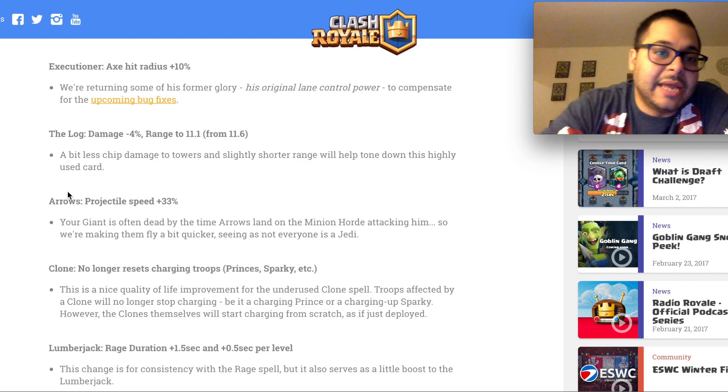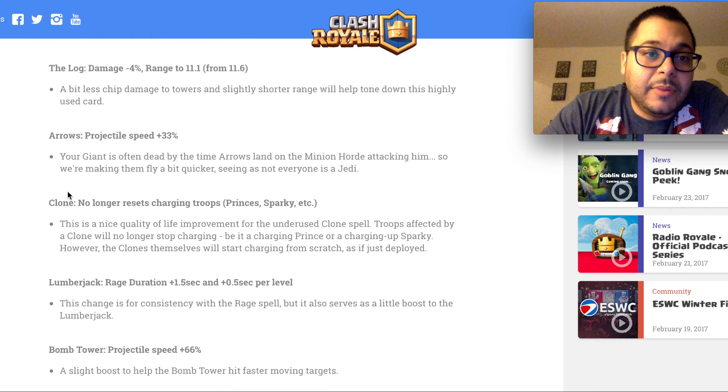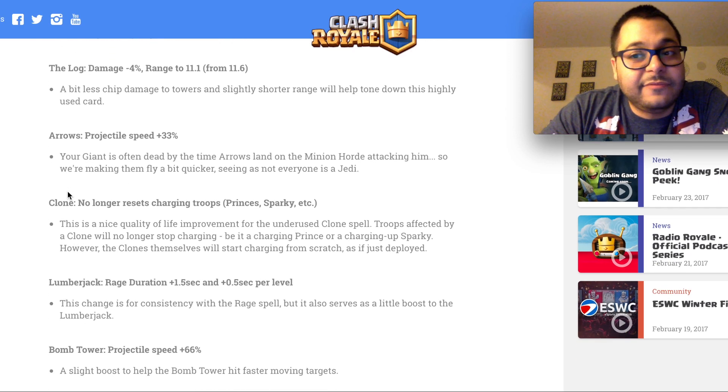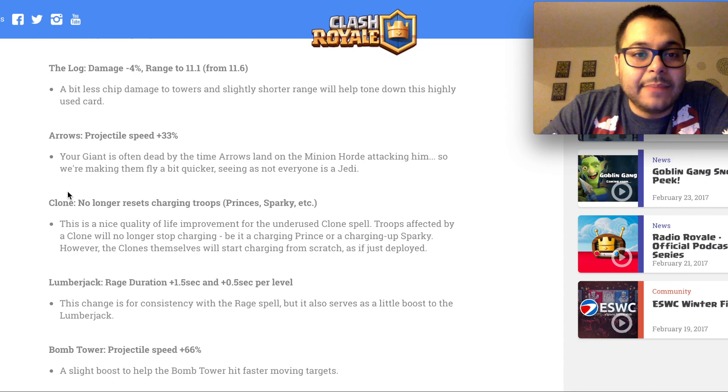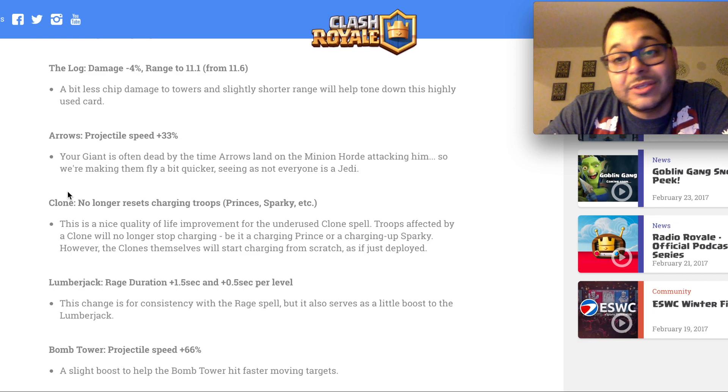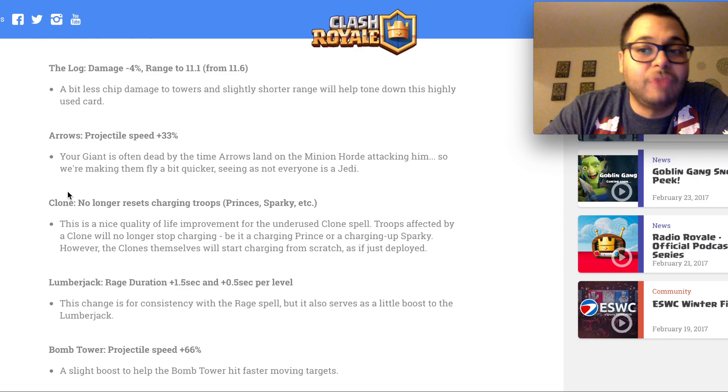The next card getting nerfed is the Log — bit of a surprise, however it's a very popular card so I do understand. The damage is going down by 4%, with the range going from 11.6 to 11.1. So it's a bit less chip damage to towers and slightly shorter range, which will help tone down this highly used card. It's still going to be used a lot — the elixir cost is really good and it's great for crowd control, especially with the Goblin Gang.